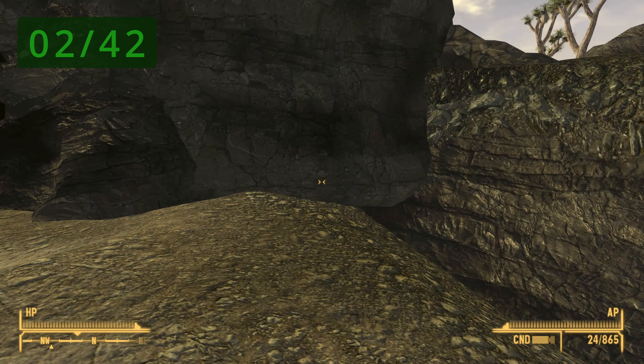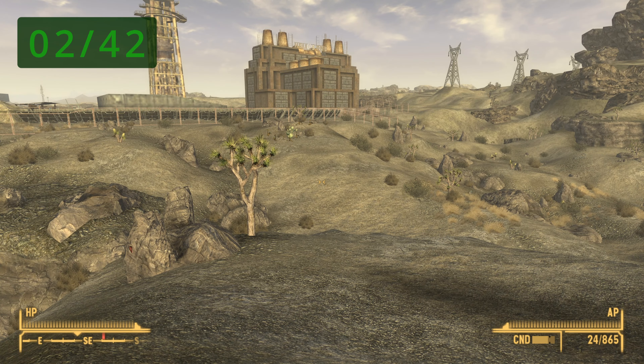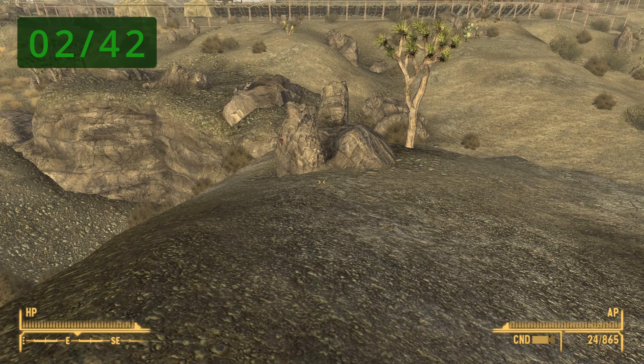There are over 40 hidden rock locations in Fallout New Vegas, each containing random loot. In this video I will show you the locations to every single one of them in the base game. Hi, I'm Mo and I'm trapped in Fallout.